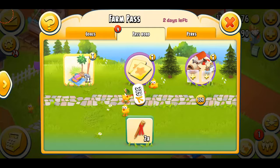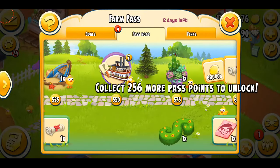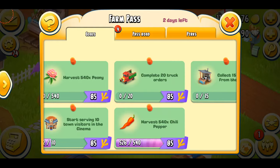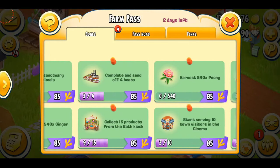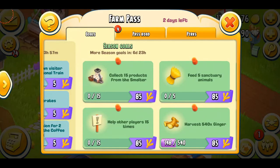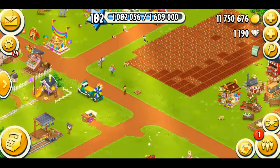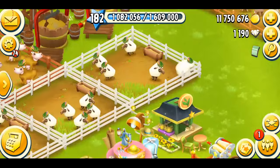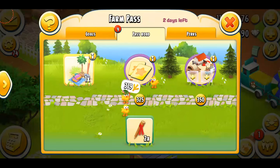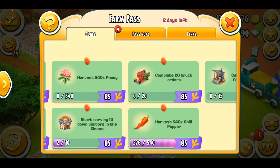It's completed. Now I need 256 more points. Looking at the goals: help other farmers 15 times — I can do that. Feed five century animals... I don't know if I have any. I don't have any feed for that — oh my god, that's insane. I'm so stuck right now.